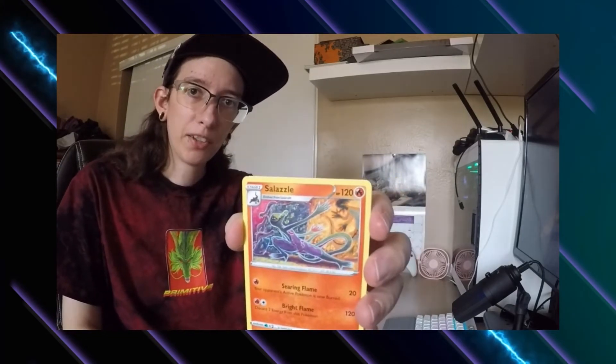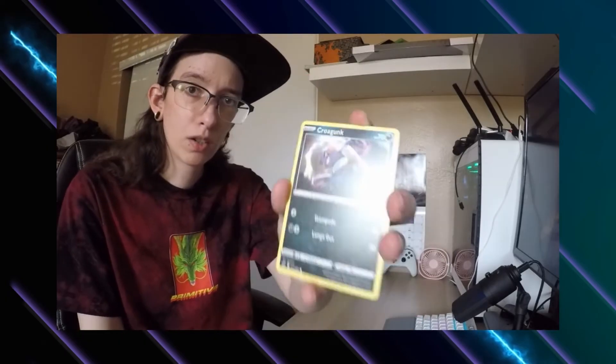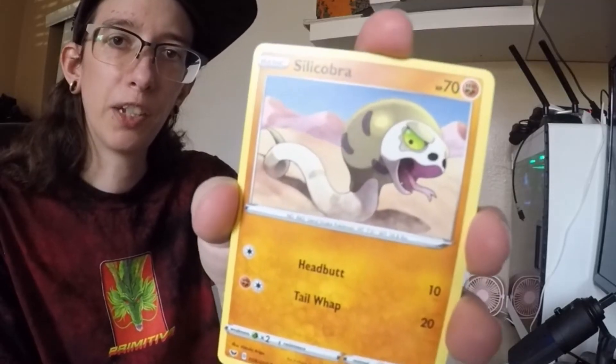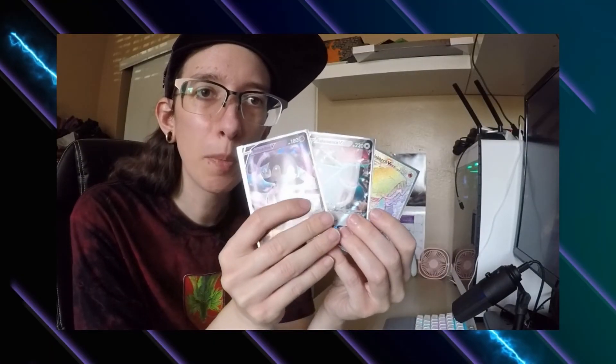Last booster pack — hopefully we end on a banger. Let's see if we can top our Centiskorch V-MAX. Energy, Salazzle, Bisharp, another trainer card, Pokemon Catcher, Cinestic, Wooloo, Shelcrow, Gunk Shot, Silicobra — you silly cobra. Reverse holo trainer card: Poke Gear. Last card of the day — nope, we're ending on a Wimpod. Very anti-climactic — couldn't even make this guy a holo.